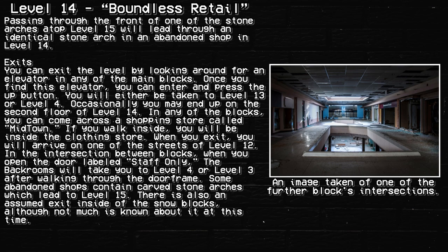Exits. You can exit the level by looking around for an elevator in any of the main blocks. Once you find this elevator, you can enter and press the up button. You will either be taken to Level 13 or Level 4. Occasionally, you may end up on the second floor of Level 14.